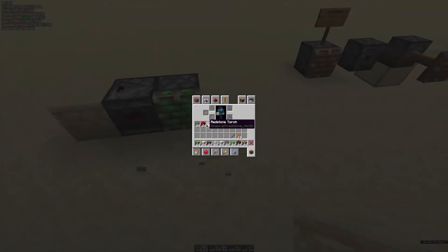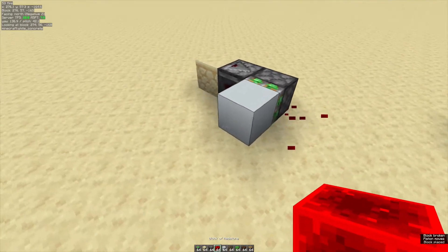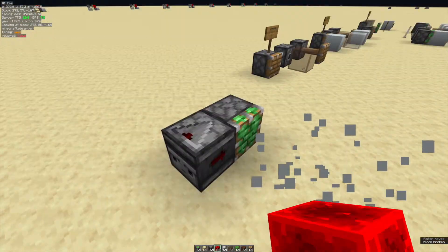Because normally, if I power it with a redstone block or something, it will normally retract the block. But if I power it with a pulse shorter than three game ticks, for example from an observer, then it will actually leave the block.